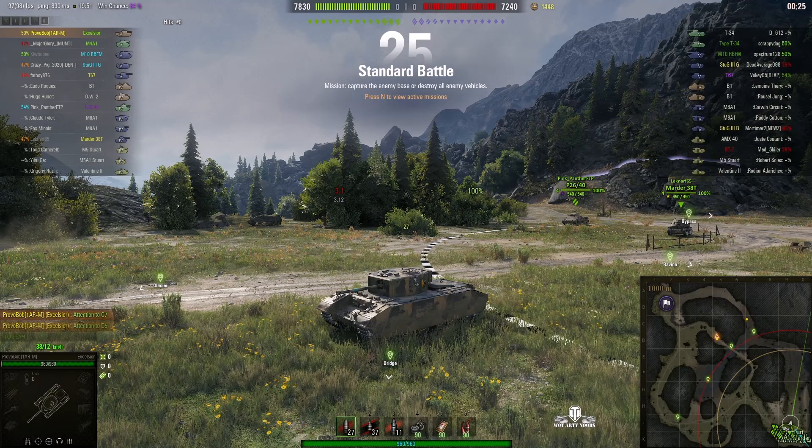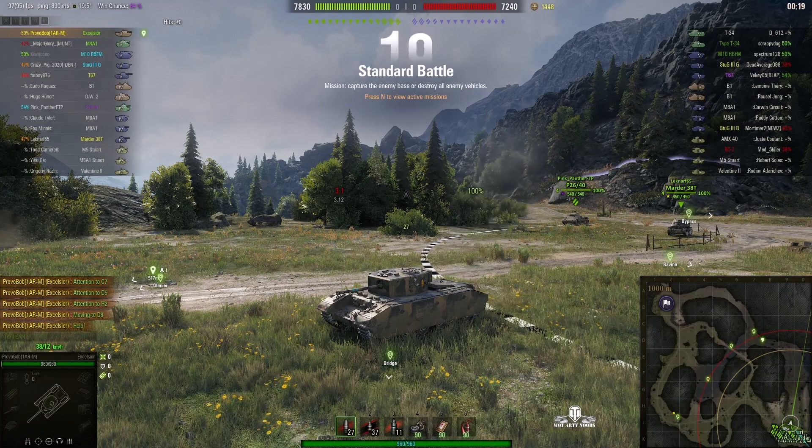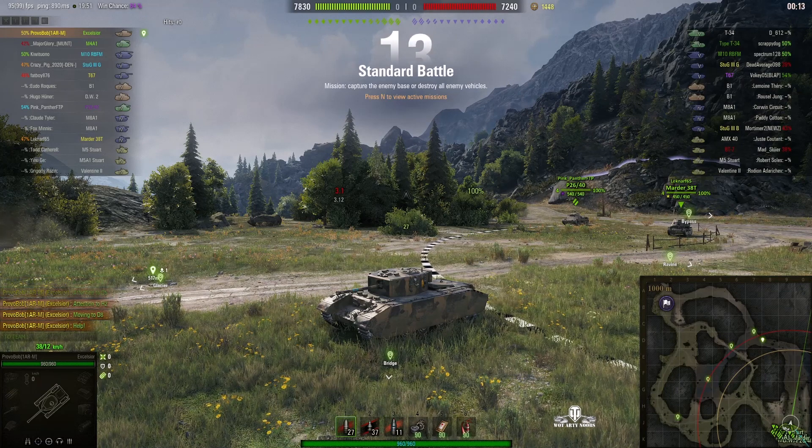Welcome back to WhatRT Noobs with General Disturbance. This is the Excelsior — it's the tier 5 British premium heavy tank. It's located on the south spawn of Mountain Pass and this one is under the command of Provo Bob.